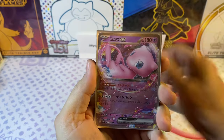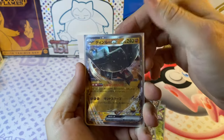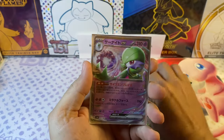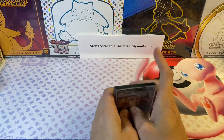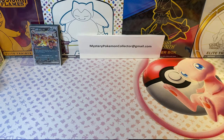Let's run through the hits real quick. We got the Mew, and I think a Carvanha or something like that — I don't know what that is. Mew EX and then Charizard EX — those are what I think are the hits from my first Japanese box opening of Shiny Treasures.